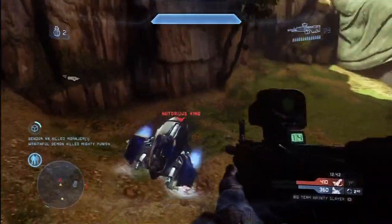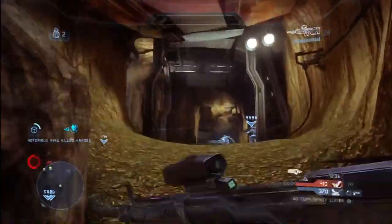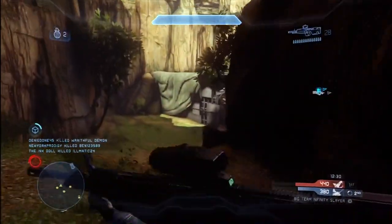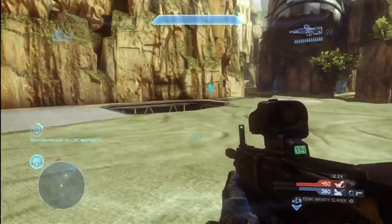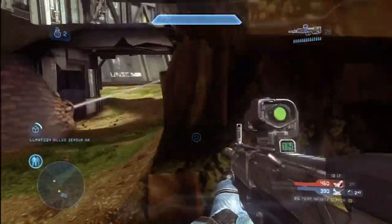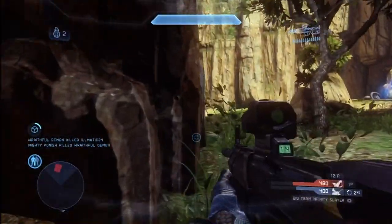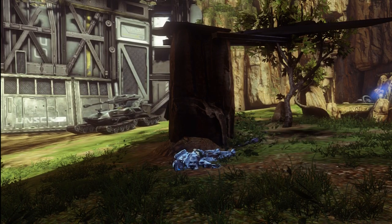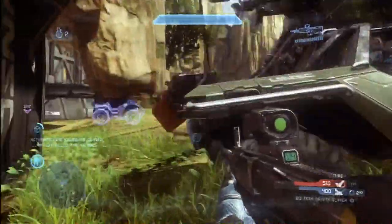I want to point out something I'm doing here. I keep getting creamed by this tank. Anytime you see a player on the other team with a sniper, a tank, or some other power weapon who's just crushing your team, you need to deal with it. This guy has the Scorpion, his back against the wall, and he's spawn camping us — he just keeps blowing us up over and over again. I knew if I did not take care of that tank it was going to be doomsday for us, so that's why I just keep going for it. Even though it's risky and I die a few times, it's going to be worth it to finally get that tank down.